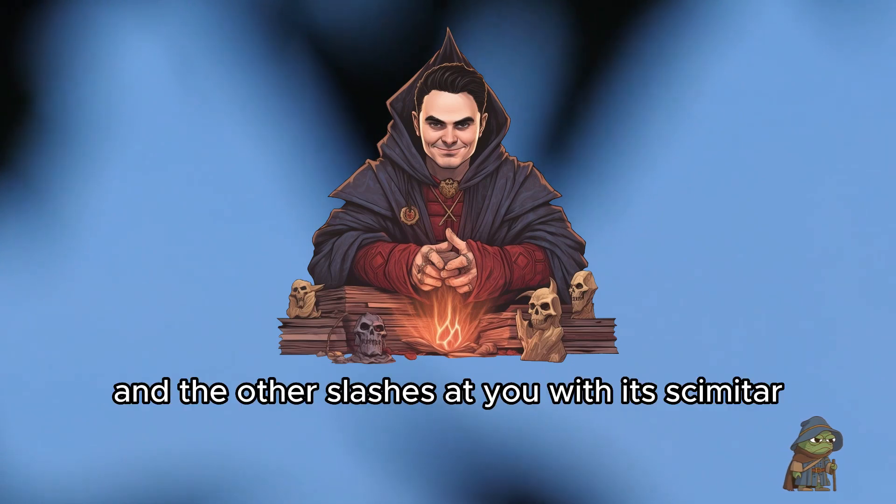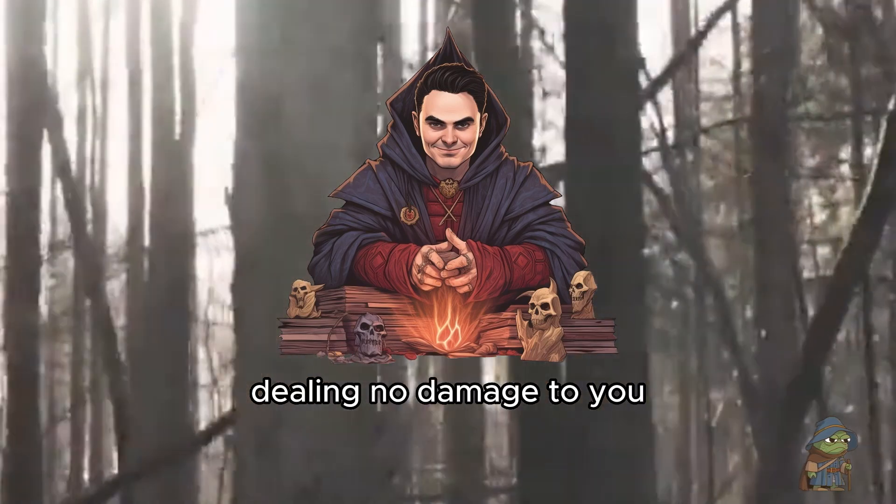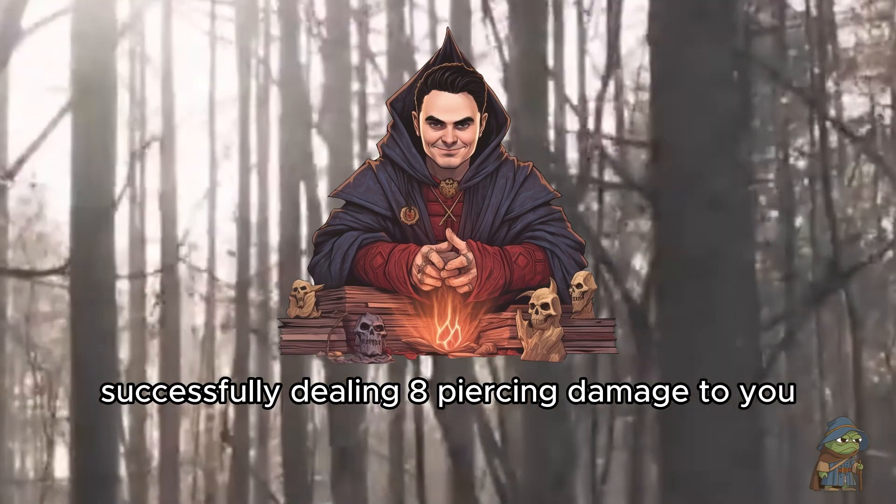One shoots an arrow, and the other slashes at you with its scimitar. While the scimitar hits your armor with a glancing blow, dealing no damage to you, the goblin's arrow sticks you in the arm, successfully dealing 8 piercing damage to you.